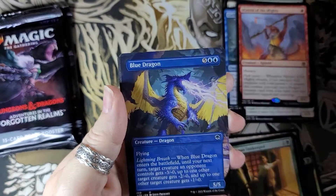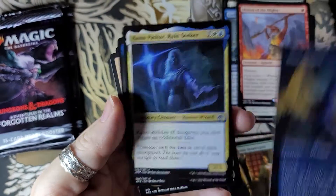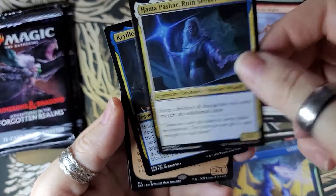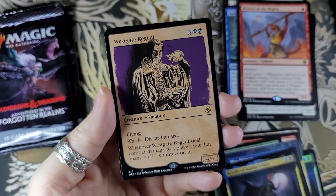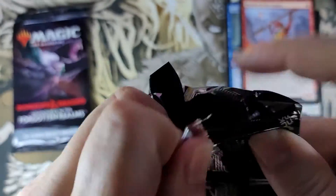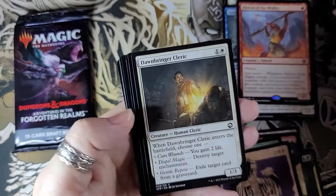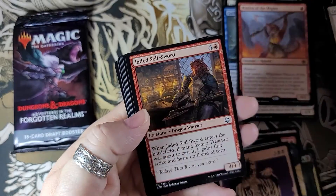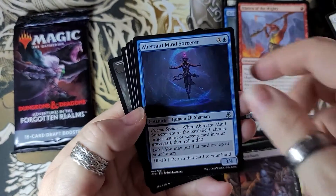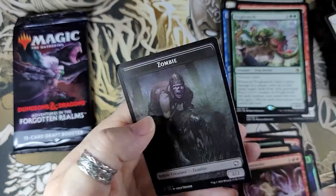Common cards — ooh, we got a Blue Dragon! Look at that. Too bad it wasn't shiny, but all right. Ruin Seeker — another one of those. And we got this one for our gold. And then that one. Unicorn — putting these cards right... probably not, but oh well. And the zombie card.